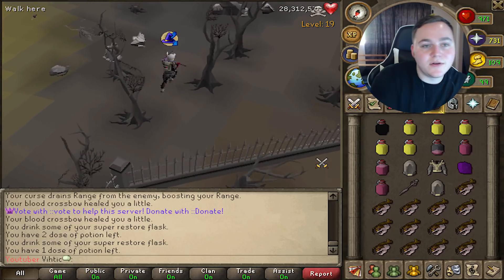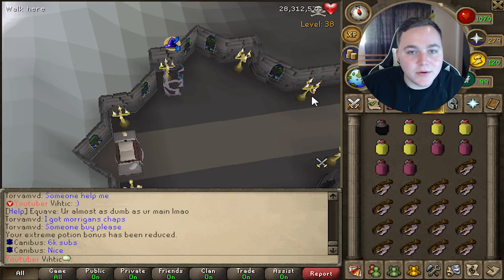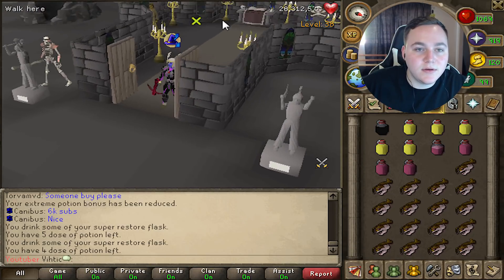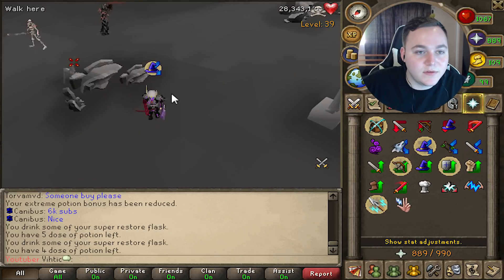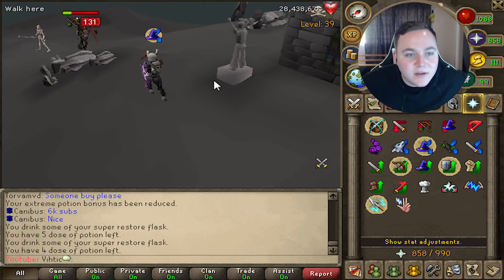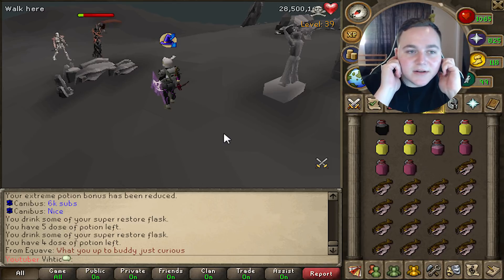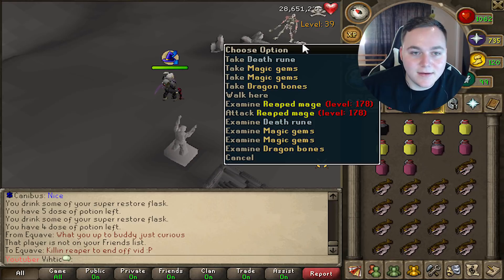The last boss we're killing is the Reaper of Shadows — this one's also pretty tough in the wilderness and multi. There is a teleport though; I think you can talk to that monk right there and get right out of here. Oh, he's already low — this works perfectly. The minions don't even know I'm here. Hopefully it drops a noxious scythe and the other person doesn't get it.